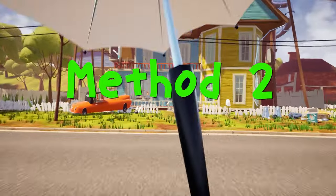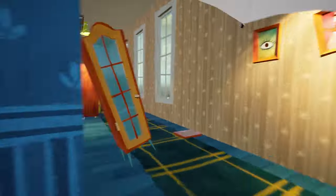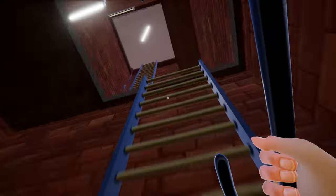Now I will show you the second method. Here's the second method, guys. Just enter the neighbor's house and go to the emergency exit ladder.